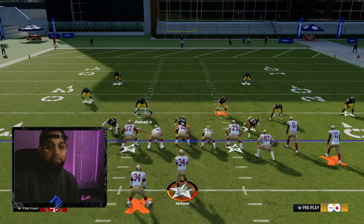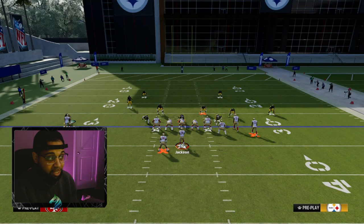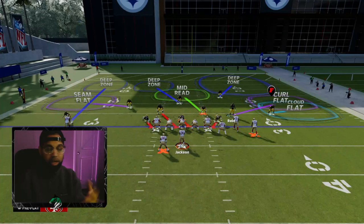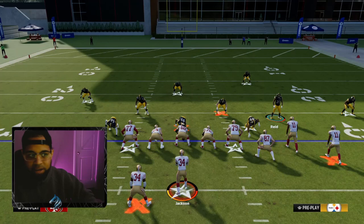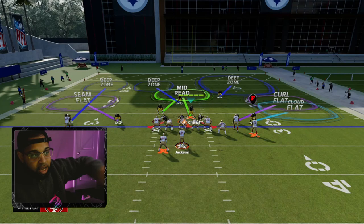One way I like to use this is against bunch formations. I reset the play, put this guy in a seam flat, and put the other guy in an outside quarter. For the third defender, I'll put him in an inside quarter. Now the defense to the right side is all zone — we're playing a hybrid Cover 6, essentially a hybrid version of a Cover 6 Cover 4 defense. So the entire left side of the field is hybrid defense with a mid read, a seam flat, and a deep zone.